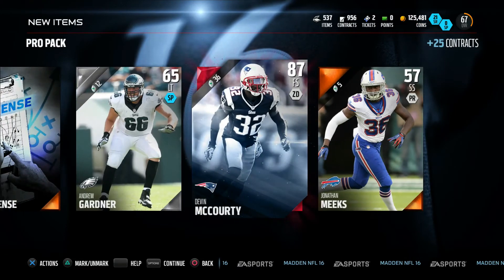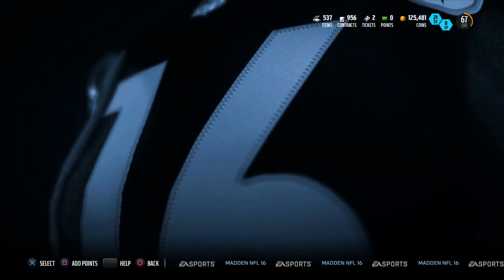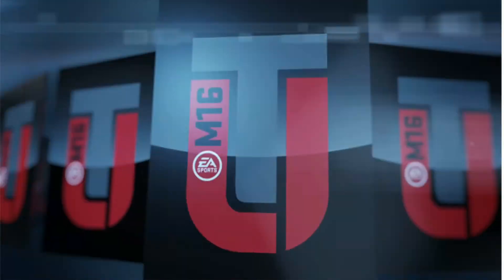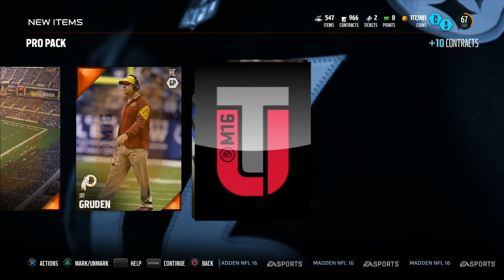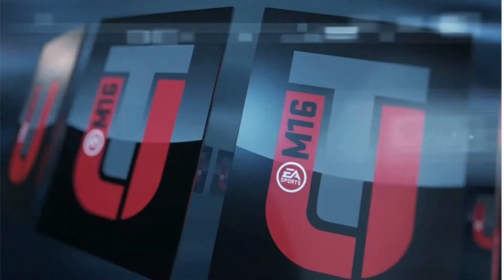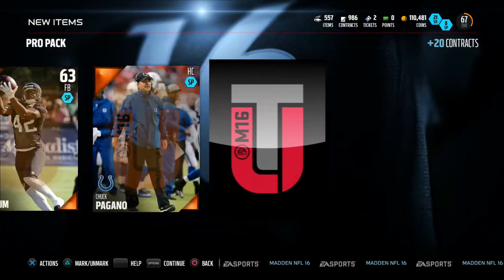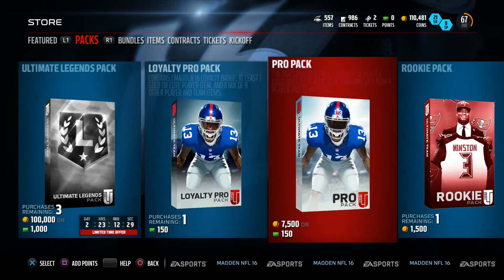We get an 87 overall Devin McCourty — still an elite. I doubt I'm going to pull another ultimate legend this year, and I doubt I'll ever pull a golden ticket, but I'm not going to give up hope. I'm addicted to packs, always have been, and that's not going to change in Madden 16. EA has already rewarded me with Eric Dickerson, so maybe they'll reward me again.